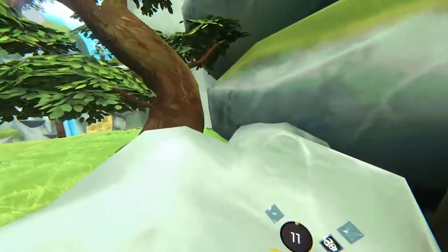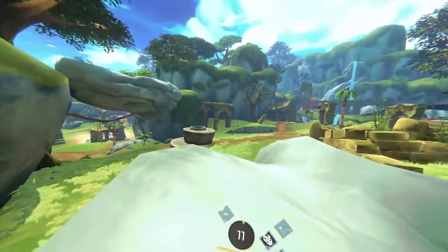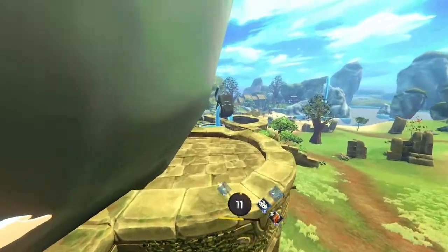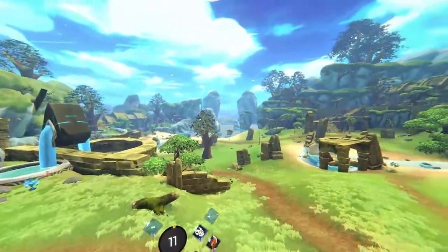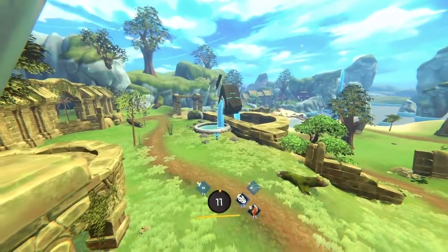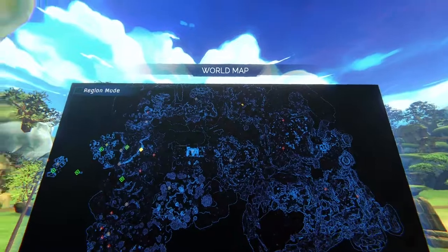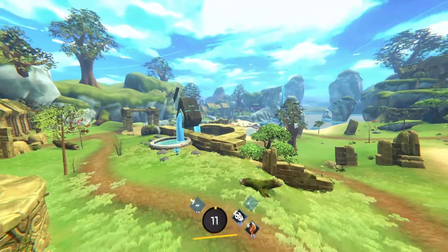This looks like kind of a wingsuit path — probably need a little more height. That looks like a good spot to touch down. Distinct lack of tears, I must say. What is that? Some sort of blue devil. We're pretty much heading the right way — got to go that way, but around, I suppose.